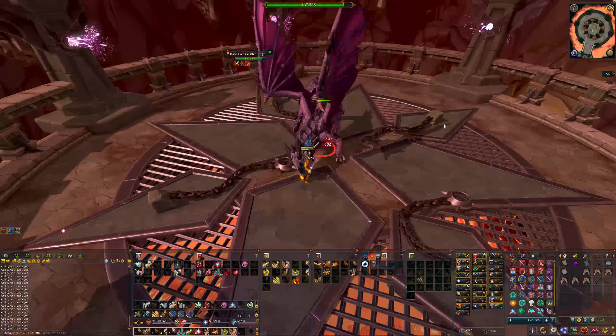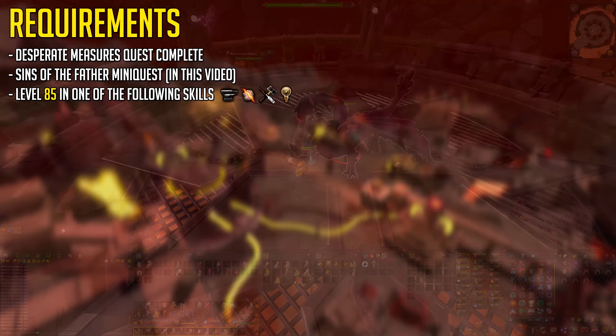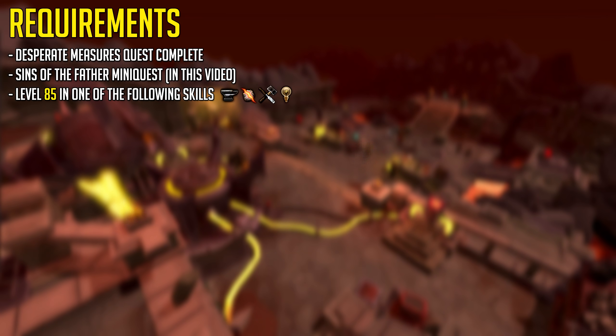This new monthly D&D has a couple of requirements. First off, the recently released Desperate Measures quest must be complete. You also require the Sins of Father mini-quest, which I'll be covering in this video. And to do the D&D you need level 85 in either Smithing, Runecrafting, Crafting, or Invention.